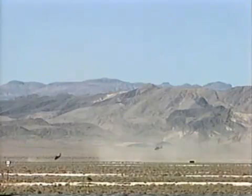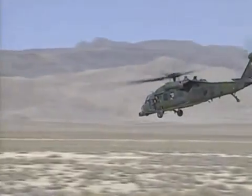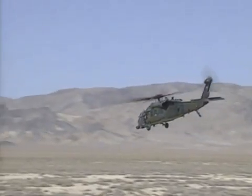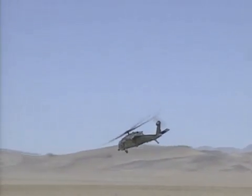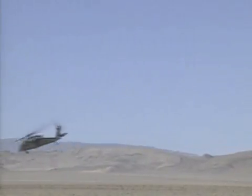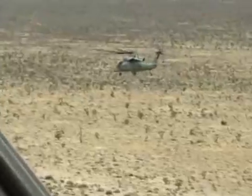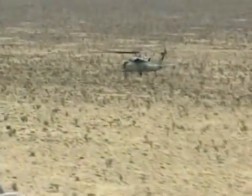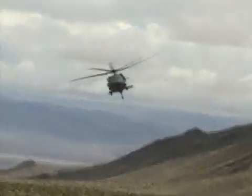The Pave Hawk is capable of day or night operations at very low altitude. It is outfitted with a forward-looking infrared system, highly accurate navigation systems, and night vision equipment. By exploiting these night capabilities, the HH-60 can avoid a significant portion of the threat and capitalize on surprise and confusion of the enemy forces. The Allied aviator is safely aboard and will be returned to his unit to fight another day.